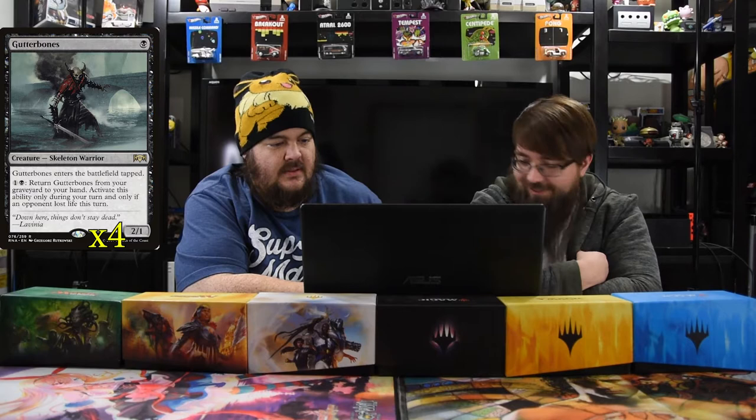We have 12 one-drops. First is Grasping Scoundrel — a 1/1 that gets +1/+0 while attacking, so it's two damage for one mana. Next is Gutter Bones, a 2/1 for one that comes in tapped. You can pay two to return it from the graveyard during your turn if your opponent lost life — basically spectacle. Then Vicious Conquistador: one black, a 1/2, and whenever it attacks each opponent loses one life — essentially a two-for-one for one mana.